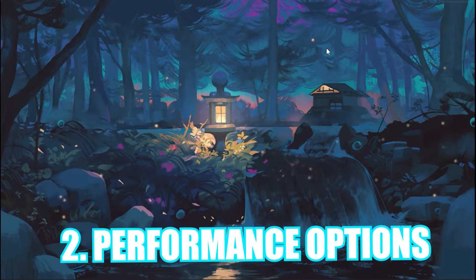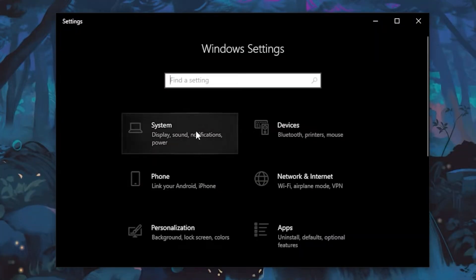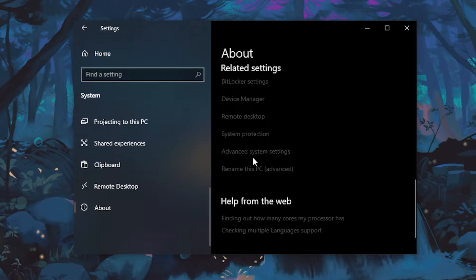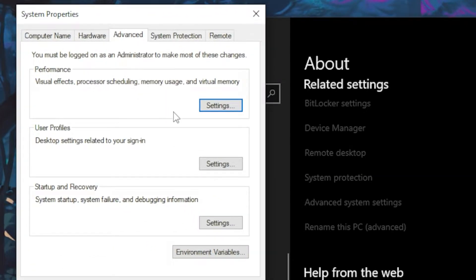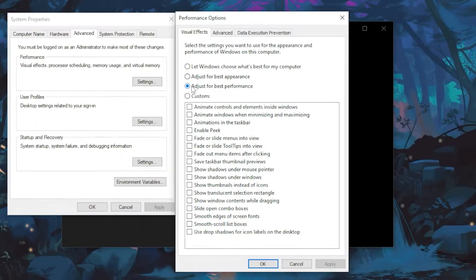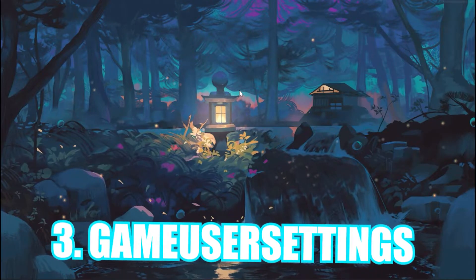For the second step, we're going to tweak some Windows performance options. Head over to your Windows tab, click on Settings, then head over to System. Scroll all the way down to About, then scroll down and click on Advanced System Settings. Head over to the Performance tab, click on Settings, then untick as many boxes as you can — this will give you the best performance. Once done, click Apply and OK.